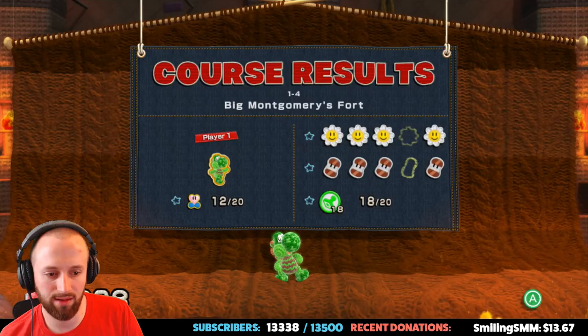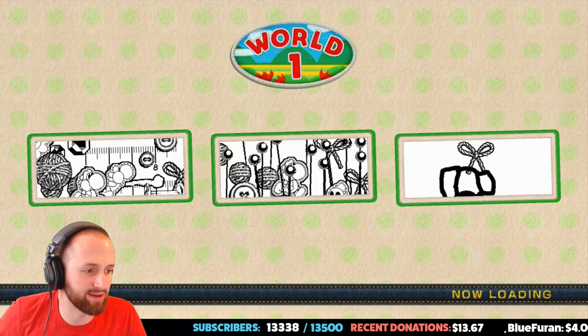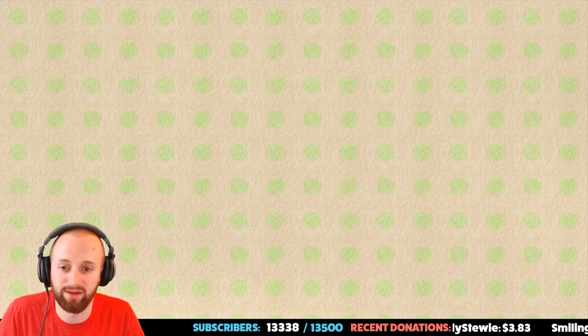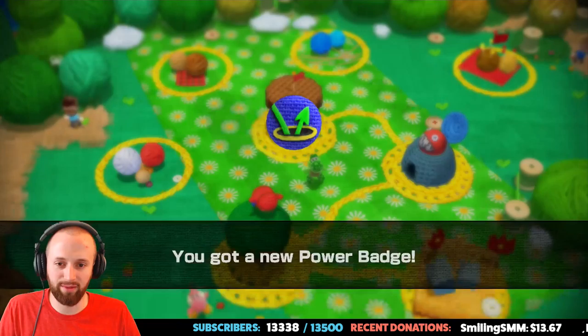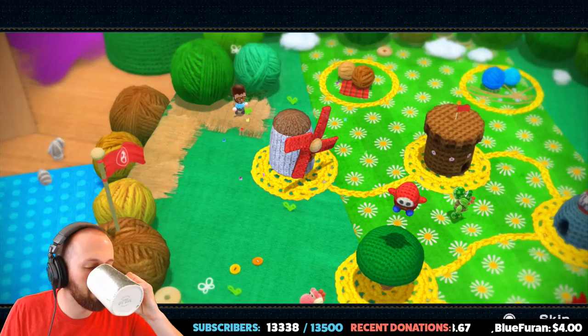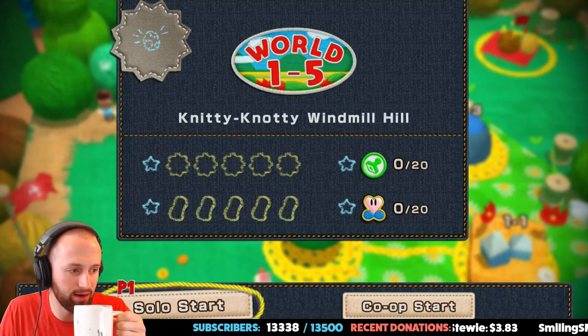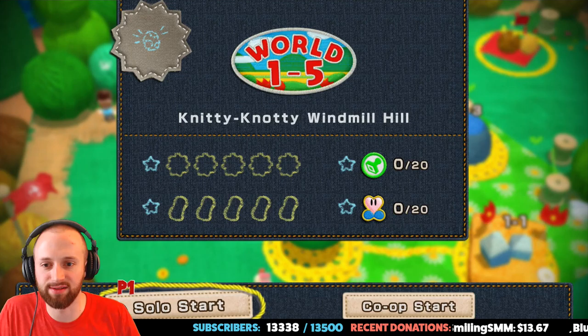Thanks for the raid — I appreciate that. We missed one of each. I thought I was on my secret game that time around, but I guess not. Oh, I like that drawing on the left. You got a new power badge — dang right! Lukewarm coffee — I wish it could just stay hot. Still good though. Nitty Naughty Windmill Hill — here we go, start it up!